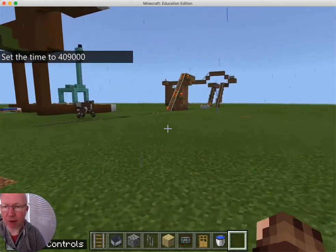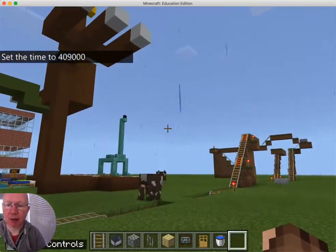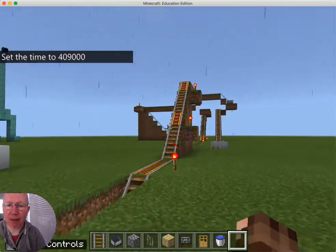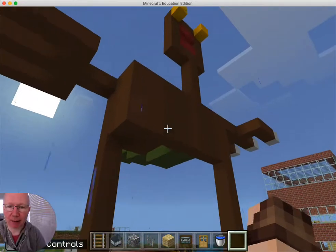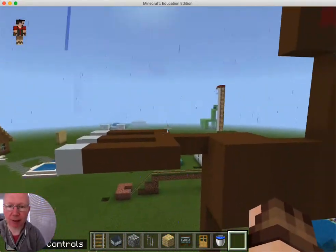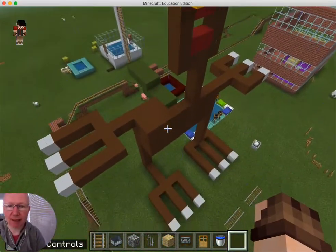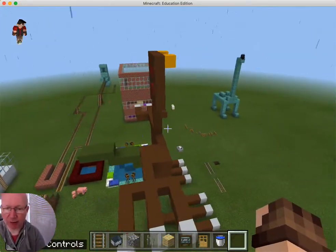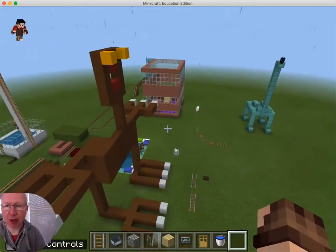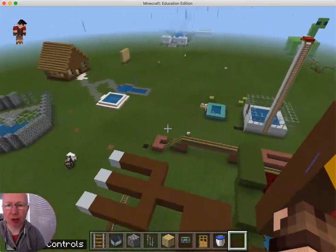Let's go and have a look around at some of these amazing creations. You can see we're going over the railway, or the roller coaster that we have in our town here. The first dinosaur we're coming to is this huge T-Rex-like dinosaur. He's definitely a meat eater, a carnivore, and he looks hugely impressive.